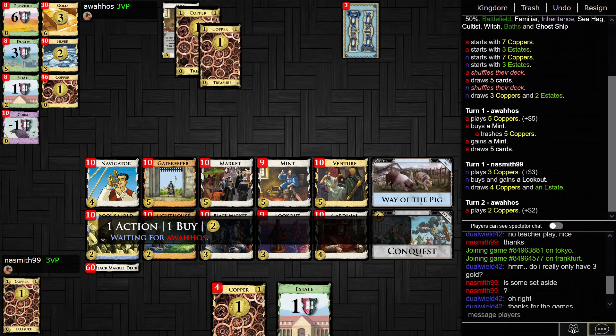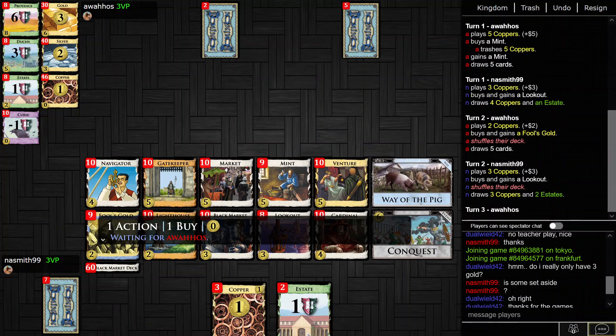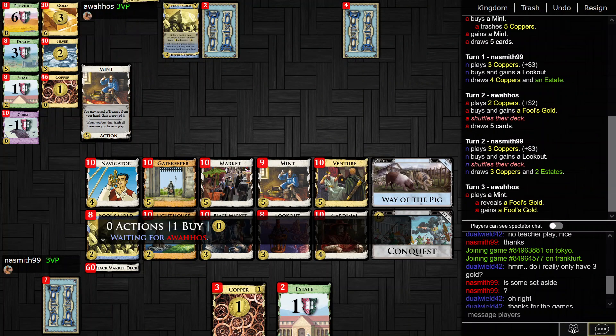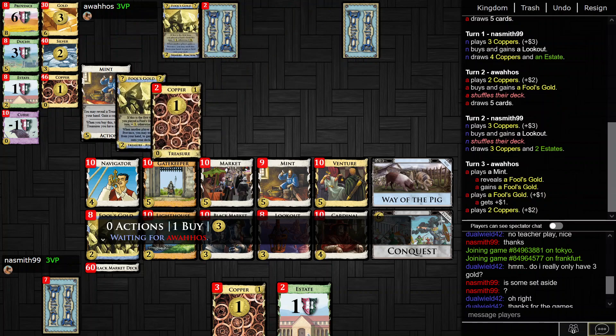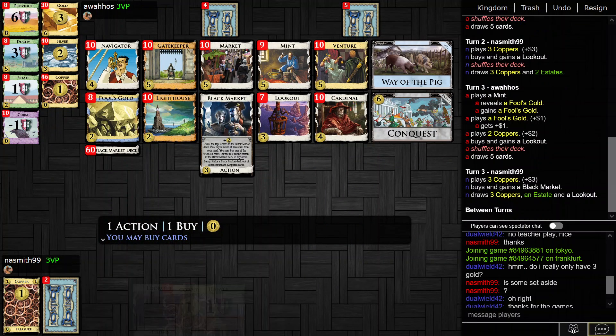Lookout is going to be really strong. Eventually Black Market — probably get a Black Market here. There's also Cardinal and Gatekeeper, which both work well against Black Market. You really need a Village. I think a lot is going to come down to who gets a Village first. Getting Village early, or getting a lot of them, is also quite good.